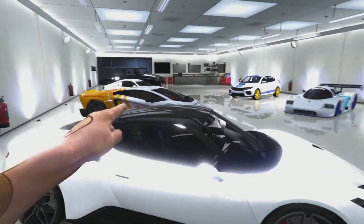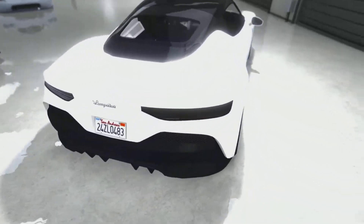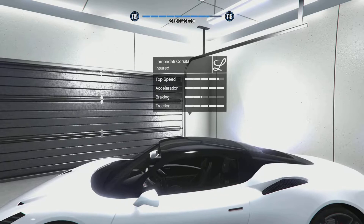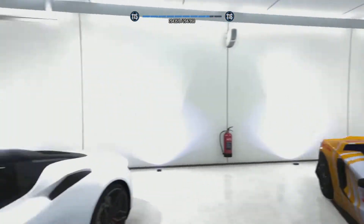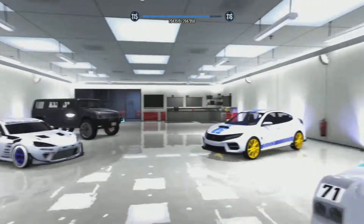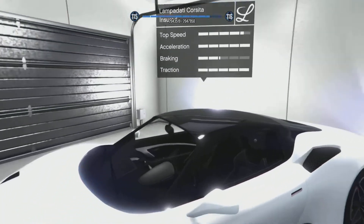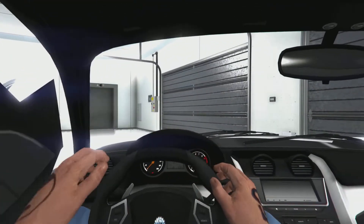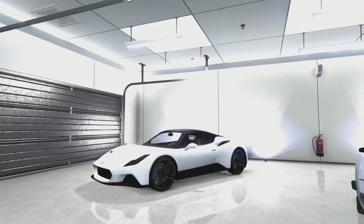Actually, it is — it's my first Lampdati car ever. Funny enough, the Benefactor LM87 was the first Benefactor car I ever bought, and we're continuing that trend. The Lampdati is super nice. This is brand new. The stats are pretty good — comparable to the Torero. It starts off with traction and acceleration fully maxed out, which is insane. Something even like the Benefactor didn't achieve that when you first bought it. I like this — I love the design of this.